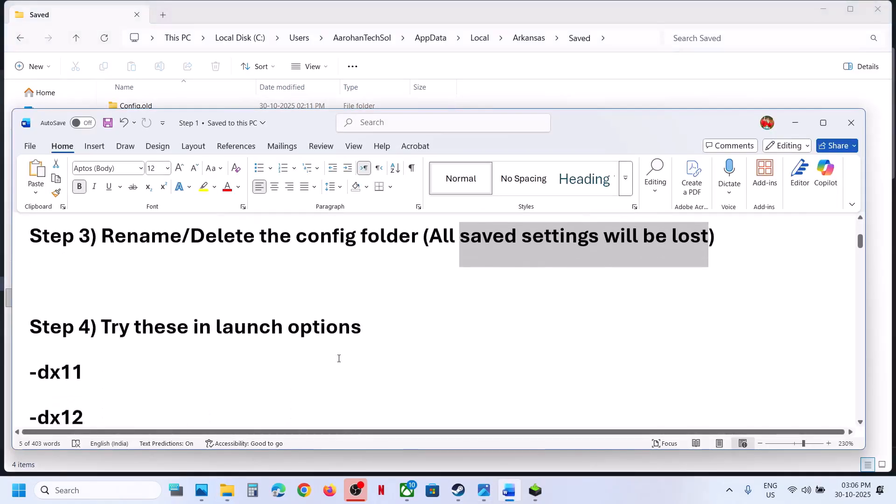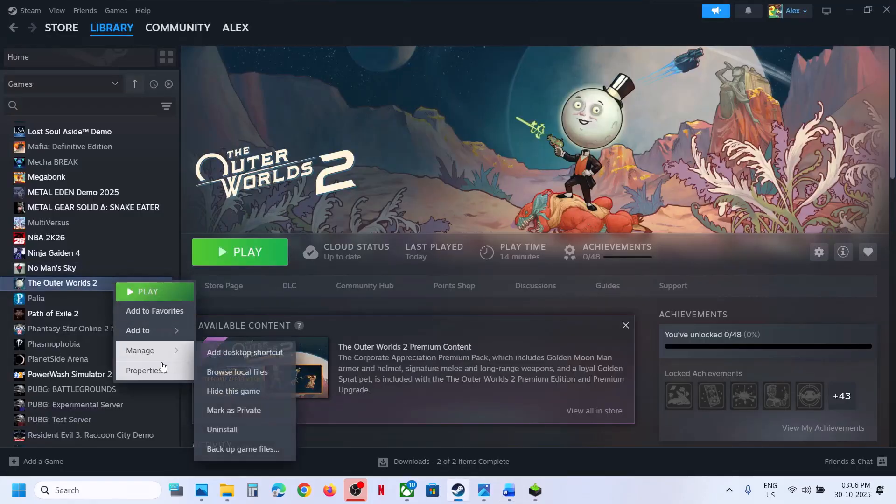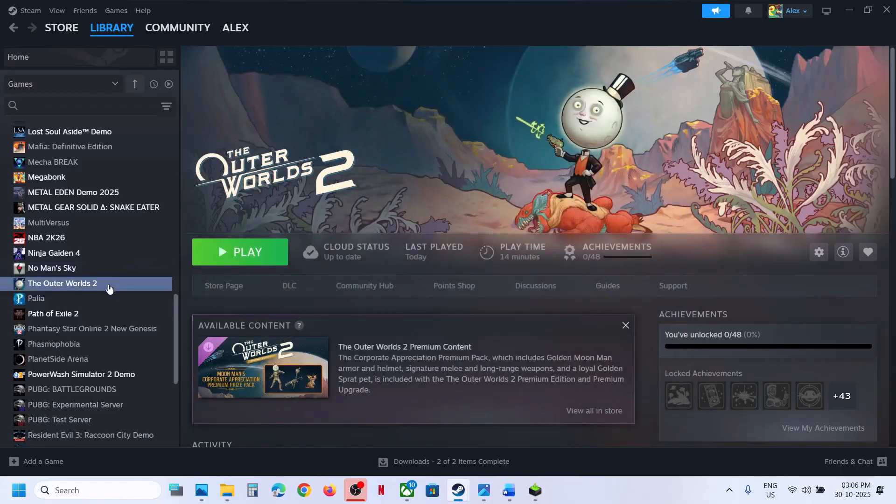The next step is to try dx11 or dx12 in the launch options. Make a right click on the game, select Properties. In the launch options, type in -dx11. Now you can launch the game — close this, launch the game, and check.